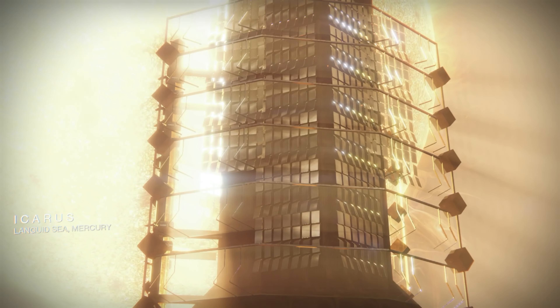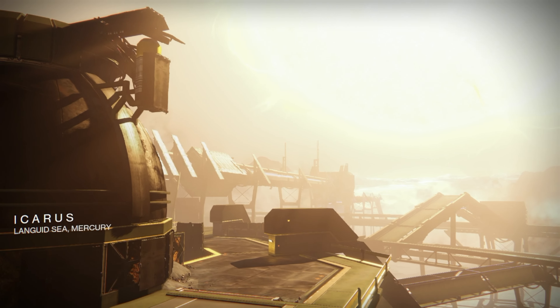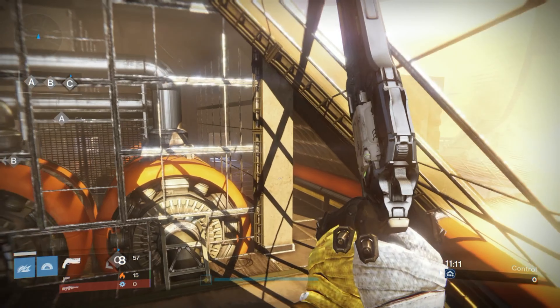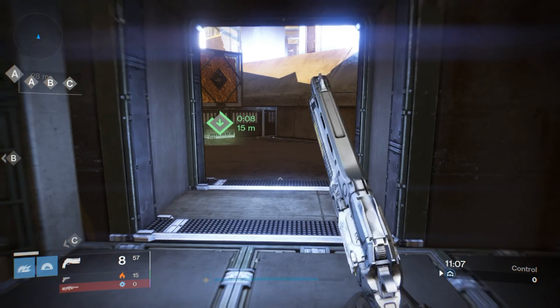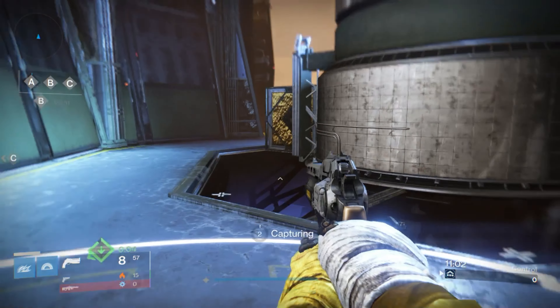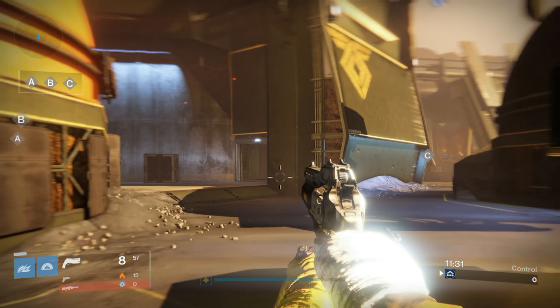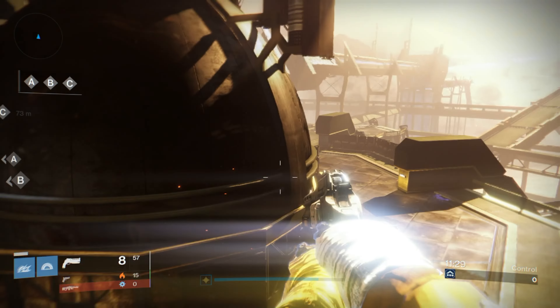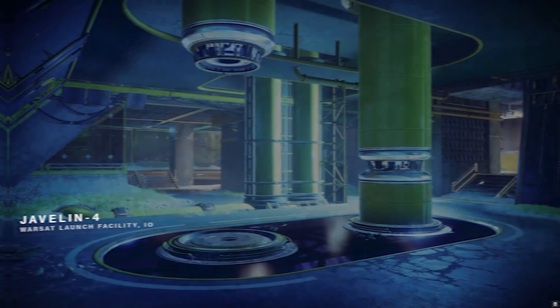Icarus is a Warmind-style base located on Mercury. The map design is somewhat symmetrical and battles can take place either outside the base or inside the Rasputin Warmind bunker. For sixes this map was tolerable, but for Rumble it was a nightmare — players would go entire games only facing off against a few players. This map finds its home in the B tier category.